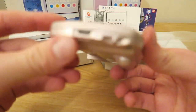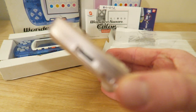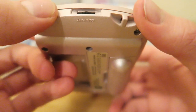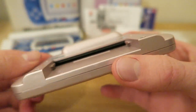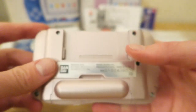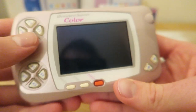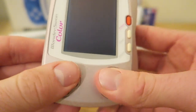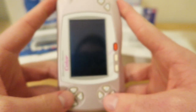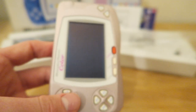On the side we have the contrast wheel, which is weird because it's a colour unit. We have the little lanyard and a huge cutout for where the game goes. On the front we have four buttons on either side for the D-pad, so we've got two D-pads. This is so you could play in both portrait and landscape orientation.